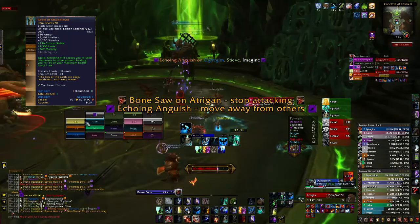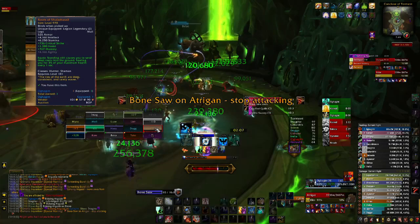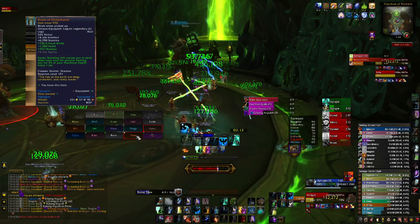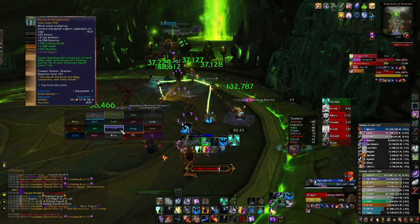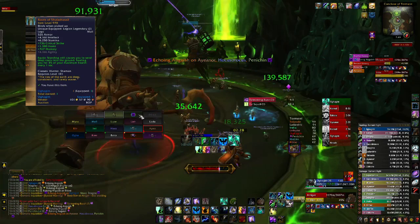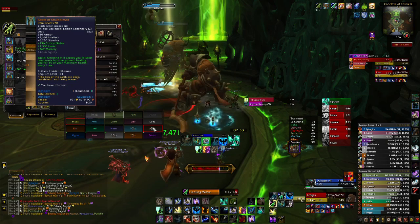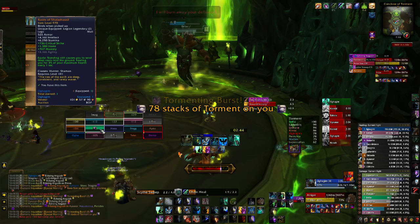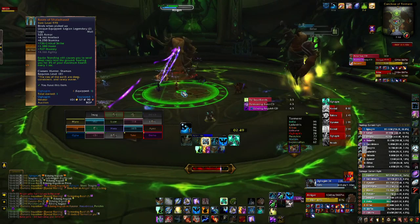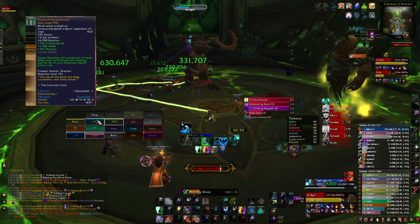Another great legendary you're going to be using almost all the time is Roots of Shalandrasil. Roots is the best-in-slot legendary — it's fantastic. The stats are very good; it has a lot of Haste on it, but having some Haste is not a bad thing — you just don't want to be stacking it. The equip effect works super well with Resto Shaman because of Cloudburst Totem and Ancestral Guidance. Both of those effects use the healing from Roots of Shalandrasil and use it to heal other people in your party as well, which increases the throughput of both cooldowns by a large amount.